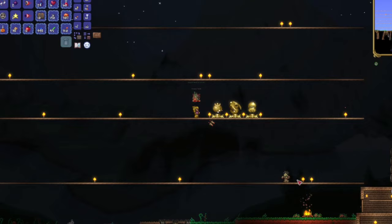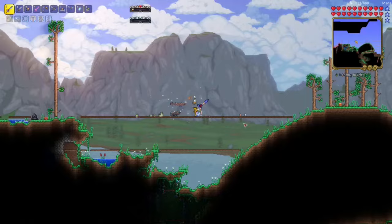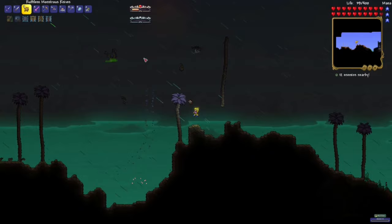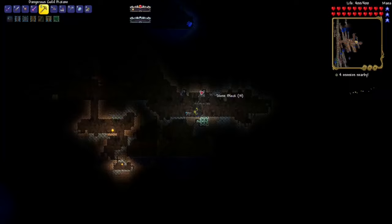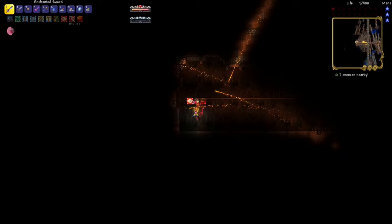I realized I haven't even explored my entire surface yet, so I ventured to the right of my world looking for anything cool I might find. And I did — I found a biome known as the Sulphurous Sea, and it just decided to throw me into a random event called the Acid Rain. It wasn't all too hard, and after killing enough kamikaze flying fish and toxic frogs, I took care of it. I wanted to do the Torch God event, but Calamity really wants me to hate this thing.